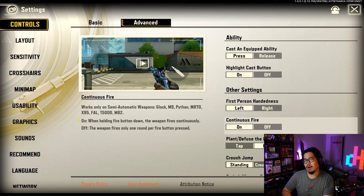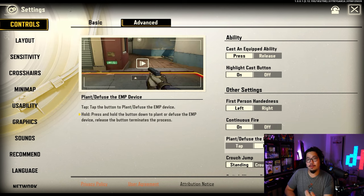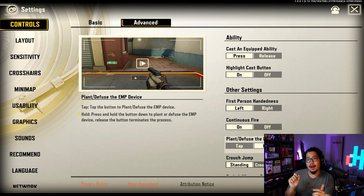Continuous fire — I honestly like having it on because I do spray a little bit. In this game you want to tap fire, but sometimes it's okay to spray like three bursts and hopefully get some kills. I like holding to diffuse because if you're holding and someone shows up in front of you, you can let go and shoot rather than fumbling with tapping.